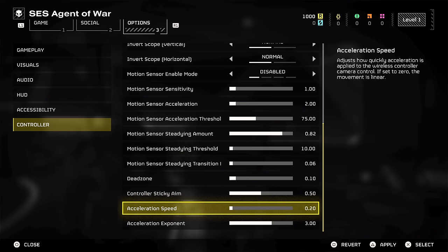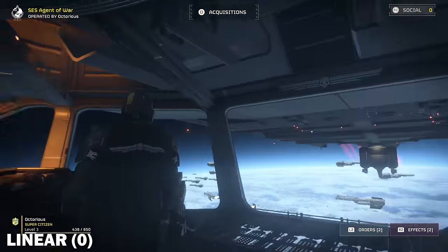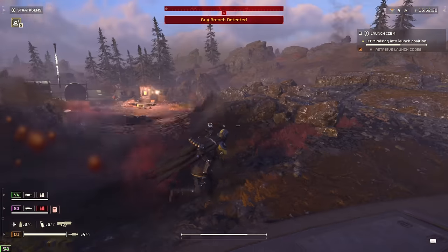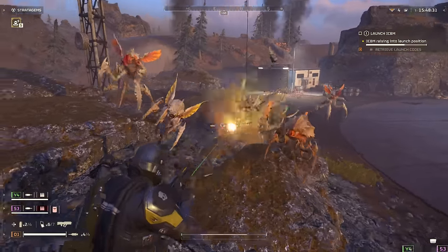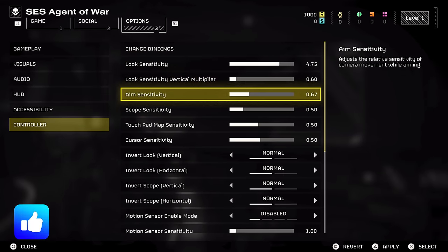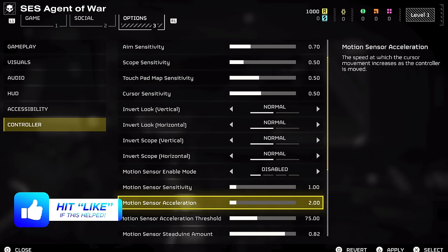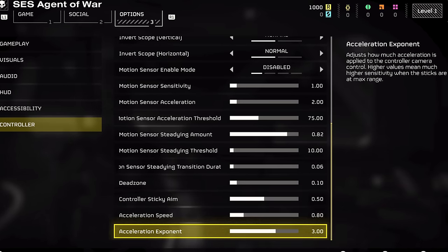By decreasing acceleration speed to the minimum, looking around becomes completely linear, which I personally quite like as it removes the sluggishness you might feel when quickly looking around and makes the game feel even more fluid. If you do this it can make your sensitivity feel much higher, so you might want to dial your look sensitivity back down a little. All these sensitivity options are there for you to experiment with — as the game has only just released I've not even found the best options for myself yet, but I'll pin a comment with those values once I've decided on them.